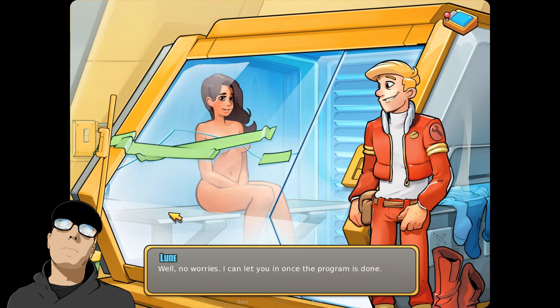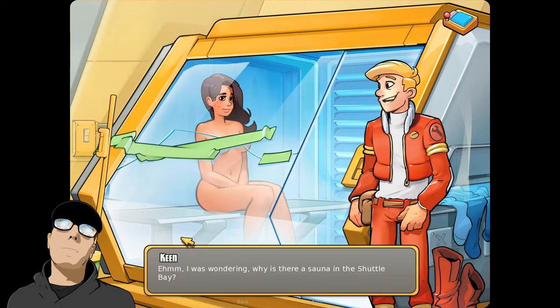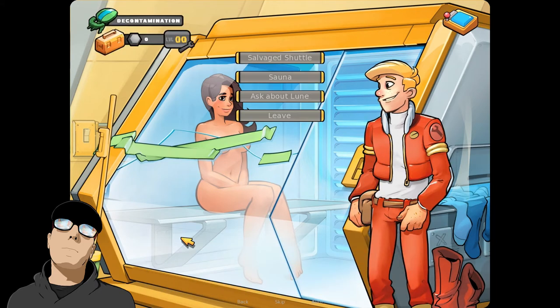I'm actually certified to work in repair bays. Oh, of course. Well, no worries — I can let you in once the program is done. Okay, that sounds good. What about the sauna — why is there a sauna in the shuttle bay? That is not really a sauna, it's a decontamination room. When doing a rescue mission, we never know what we might be exposed to: toxic gases, radiation, or even unknown diseases. So just to be safe, we always go through the decontamination process before leaving the shuttle bay. It's quite a pleasant process, actually.